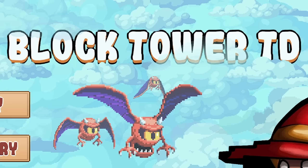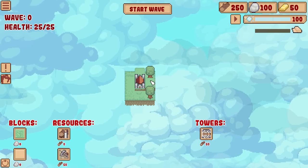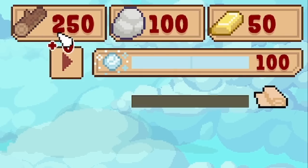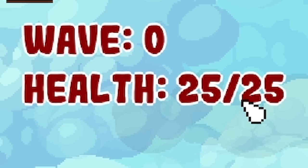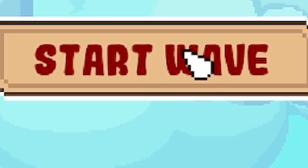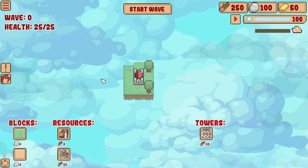Hello fellow engineers and welcome to Block Tower TD. Basically we're in charge of a floating castle in the sky. We have a load of resources in our top right, top left you can see our health, our ultimate aim is to never die. We've got this start wave button in the middle where we will be attacked by enemies and our aim is to survive as long as we can.